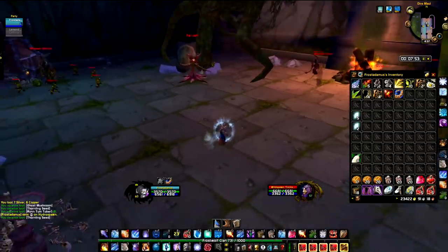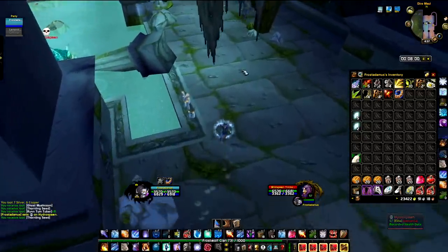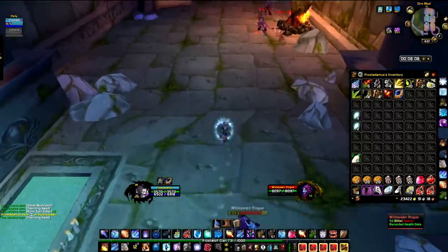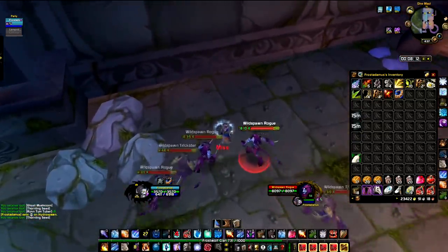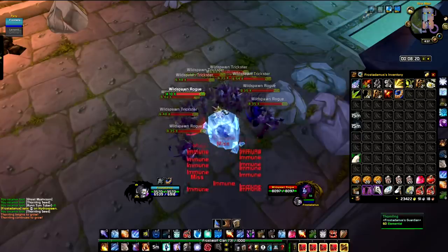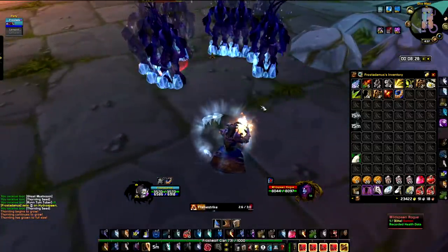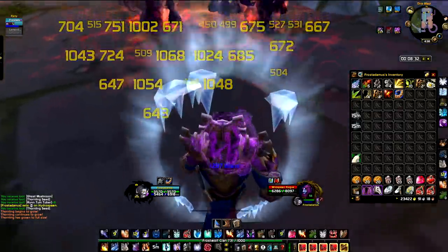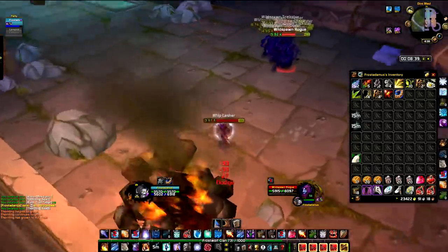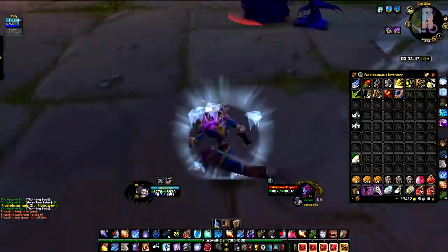The demon pool: you target the far-right mob, wand it — never aggro the boss — come here and wait a second. Then blink toward this path, counterspell one, drop a Pogling on the ground, wait one second, then ice block. Ice block duration is 10 seconds — so is the Pogling's duration before he grows and aggros the mobs. Once he aggros them you exit ice block, wait four seconds on Frost Nova, pop Flamestrike on the ground, do an instant Cone of Cold, backpedal, and start running in a circle.